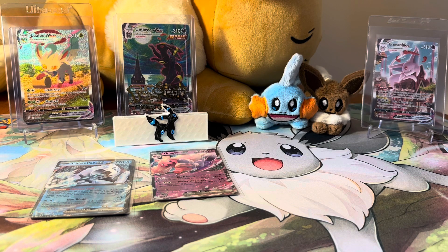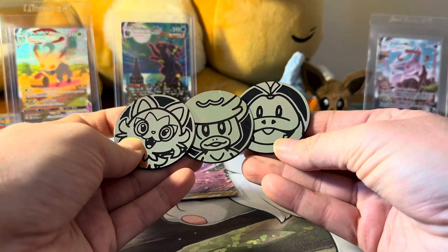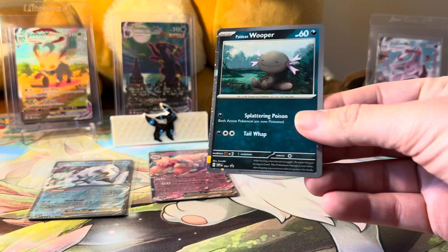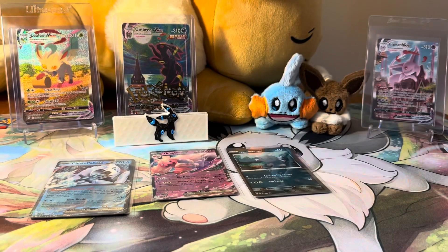Let's get into these checkout lane blisters and go with the Paldean Wooper first. I picked these up while visiting my nephew. We got one at his card shop; they didn't have the Wooper so we found that one at Walmart. It's awesome that we have all three coins now — with this set we get Sprigatito, and we already had Quaxly and Fuecoco before, so now we have all the starters as coins. And we get this nice Paldean Wooper promo — he looks so happy in the swamp. I love that holo foil pattern.